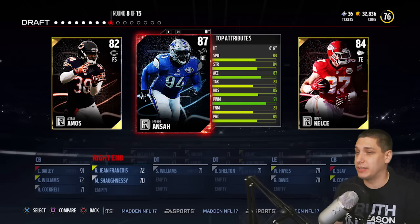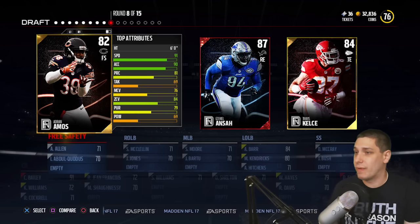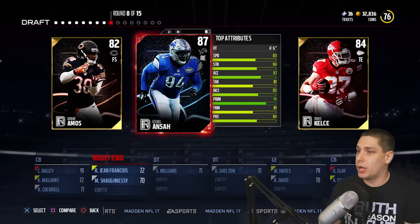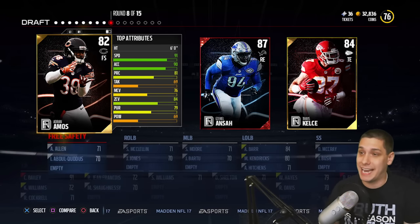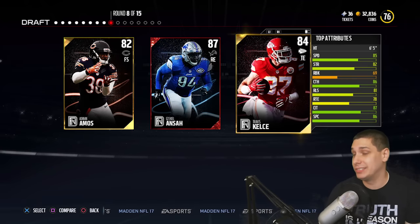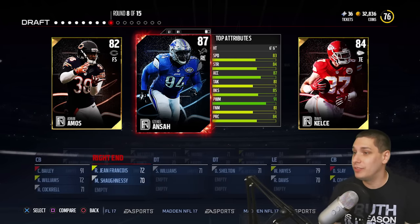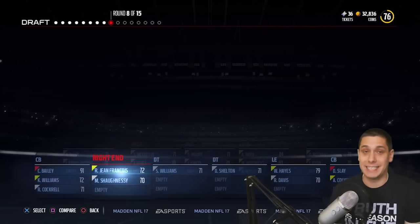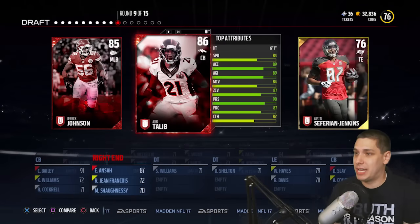Here we go — we got another defensive lineman, and this is one of the Friday Night Draft Champions rounds, where you can get golds or elites. Adrian Amos is a player to pay attention to — 91 speed at safety, that's really nice. Travis Kelce is a really good player as well. But Ezekiel Ansah — look at the power move, the acceleration, the speed. We've got to get him right now because we need guys that can get after the quarterback.